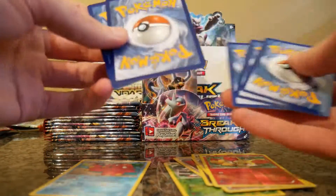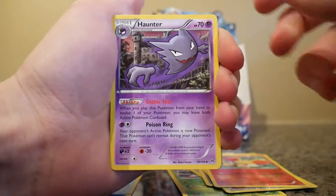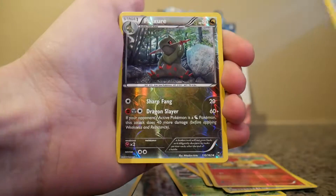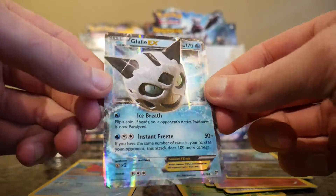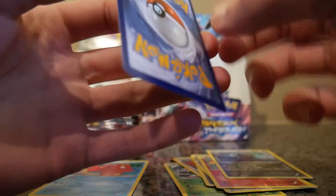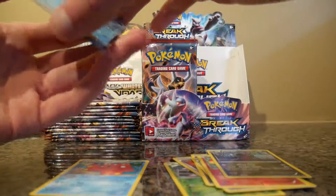These cards are really well-centered too. A Haunter, a Frogadier, Reverse Holo Furfrou, and a Gallade EX. So I have the full art, now I have the regular EX. It's a nice card. It's a little off-center but still not bad.